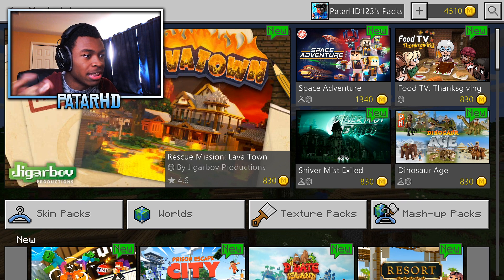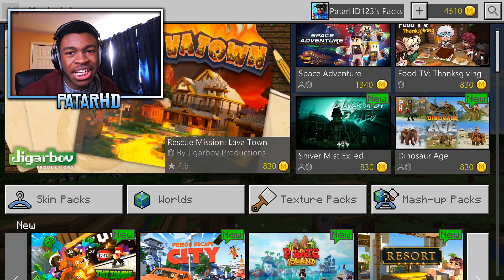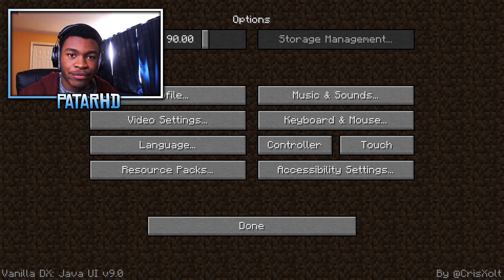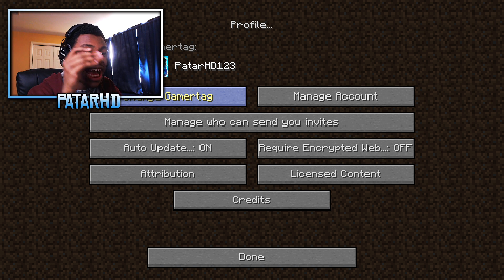The Marketplace is the same since there's no marketplace equivalent in Java Edition. Now Options — this should be changed. Oh my god, we got the FOV slider and everything just like Java Edition. You guys think it would be crazy that he worked on this since 2016 — no, it is not. Everything is there. We've got the Profile section: gamer tag, account, manage, auto-update.